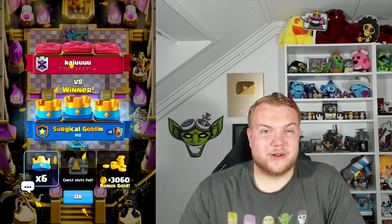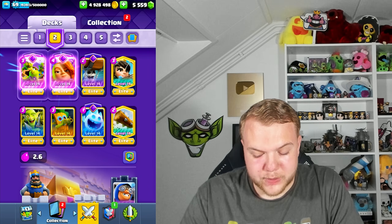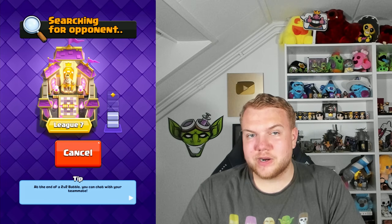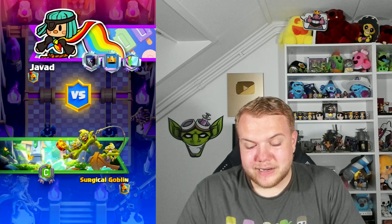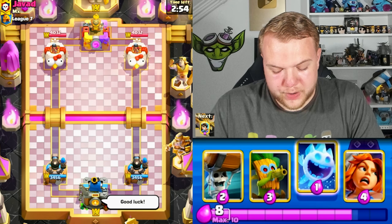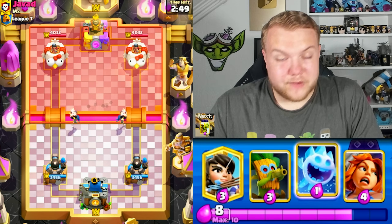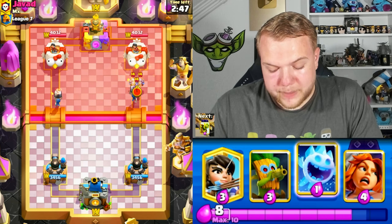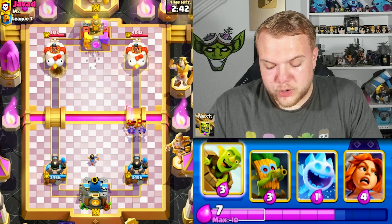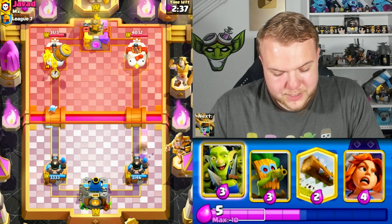Second deck we're going to run is this log bait quick cycle 2.6. I'm using it with the cannoneer — if you prefer a princess tower you can of course swap it, but in my opinion the cannoneer in these decks where you don't have a building is actually very nice to have. These types of decks are very important — keep up the pressure, play very aggressive in single elixir.